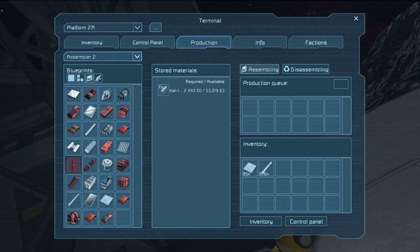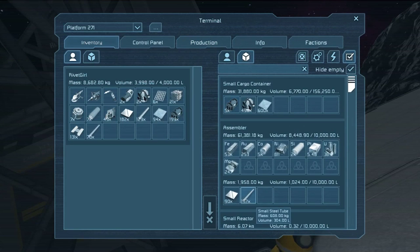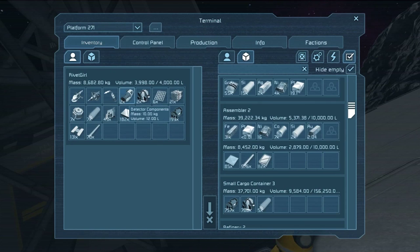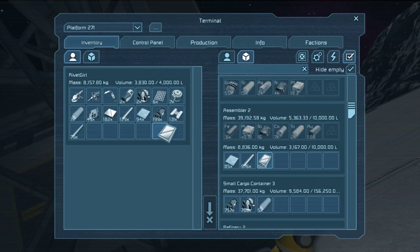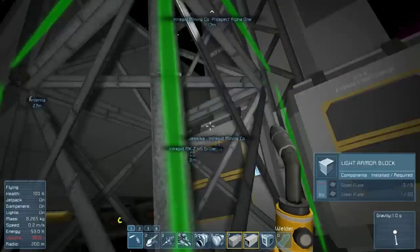Quicker than you know it. And then let's go to assembler number two and tell it to make maybe five hundred displays. We've got plenty of materials. That should hold us over for a little while. Alright, let's go back up here and grab our small steel tubes and a display. Let's put down these reactor components and grab a display. We need three? Or just one? I think it's just one.